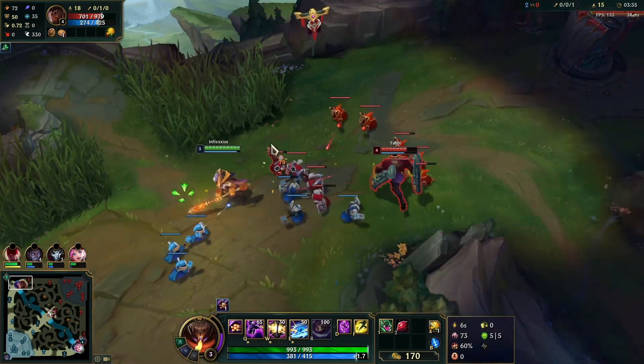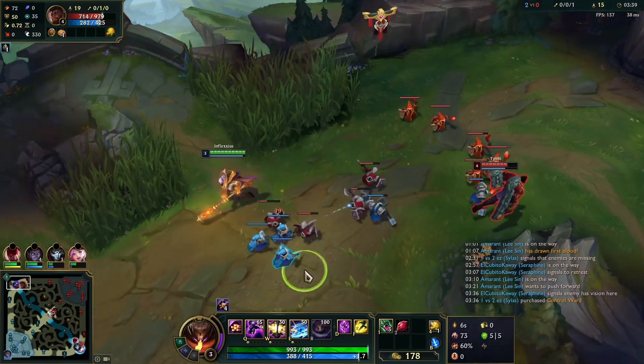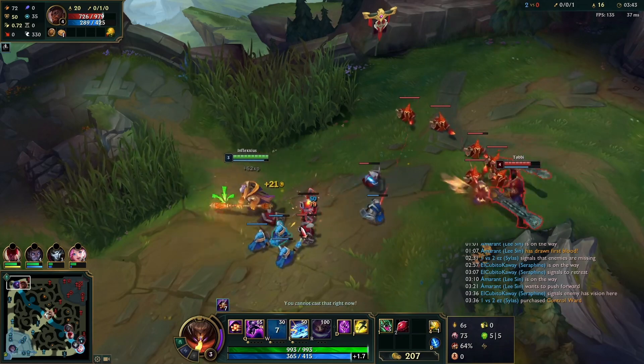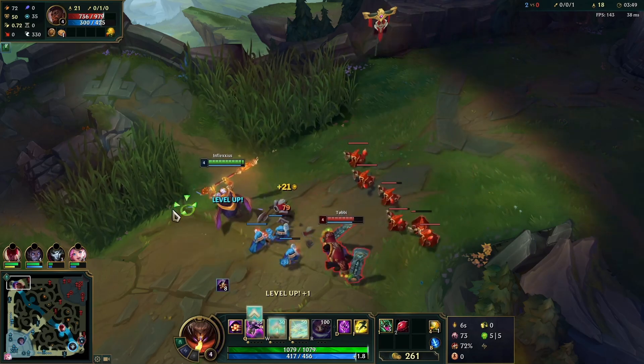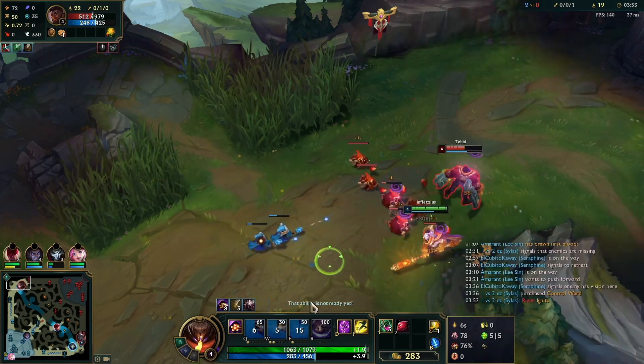We need to thin this wave for two reasons: one, this creep wave is way too huge and we cannot fight him in that — the creeps will obliterate us — and two, he actually has more stats than us right now because he's a level up on us. As soon as we hit level 4 we will start trading with him, but we don't want to trade until we hit 4. There we go, now we have our stats matching his.